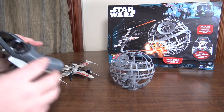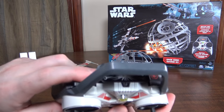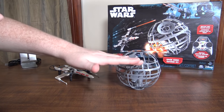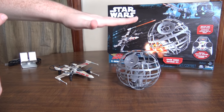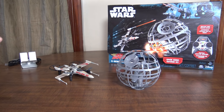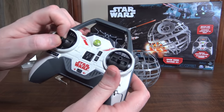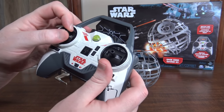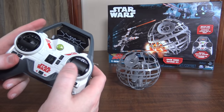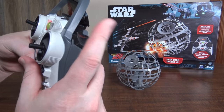Since this uses an infrared height sensor, you want to start the Death Star first. You hit the left bumper on the transmitter and that starts the propellers. It takes a second as it gets its height, going up and down to get a feel for it, and then it'll eventually stabilize and hover. It can drift around if you've got some air current in your house. Once it's hovering, you start flying the X-Wing — standard four-channel controls with throttle on the left, left and right yaw, and pitch forward, back, roll left and right on the right stick.